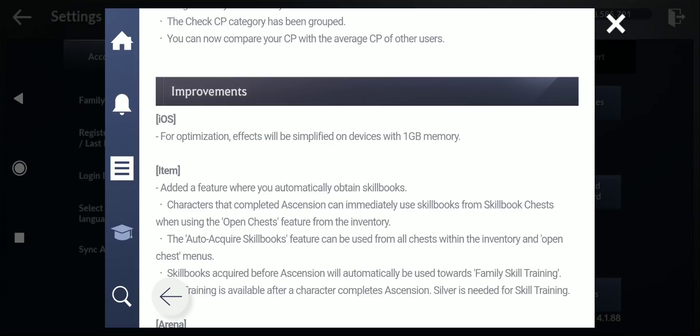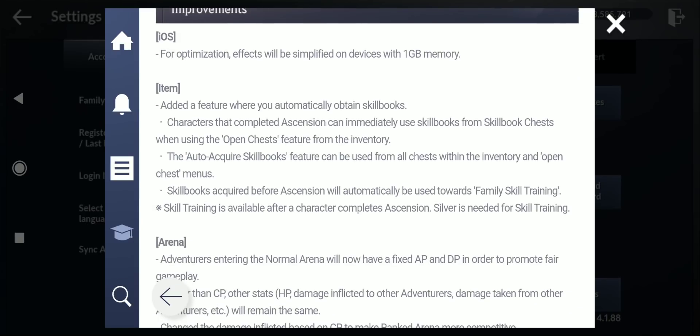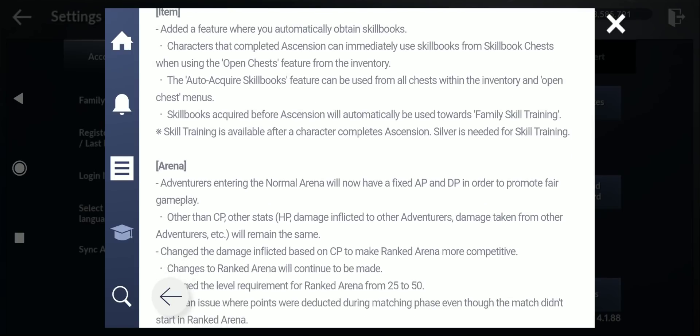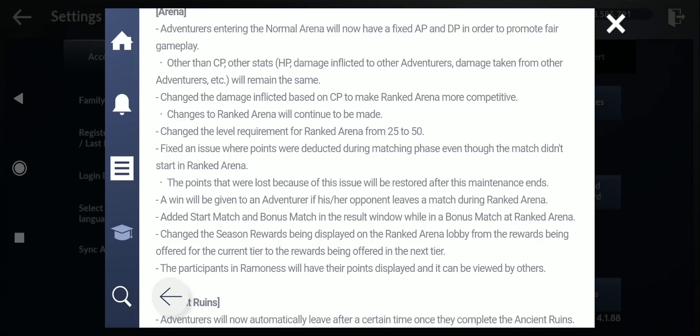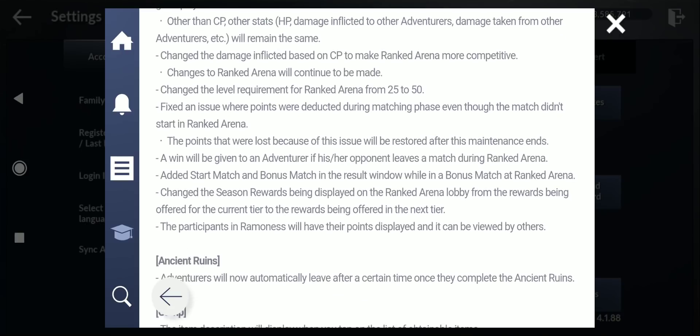They added a feature where you can automatically obtain skill books — characters that completed extension can immediately use skill books from a skill book chest. For arena adventures: entering normal arena will now have a fixed AP and DP to promote fair gameplay. Other stats like HP and damage will remain the same. They also changed damage based on CP to make ranked arena more competitive.